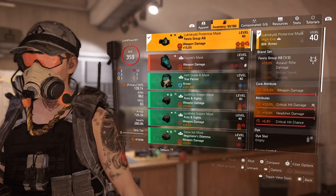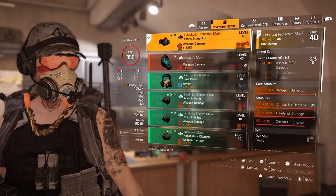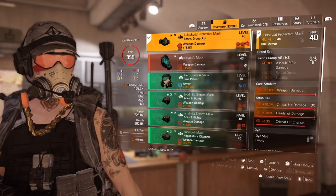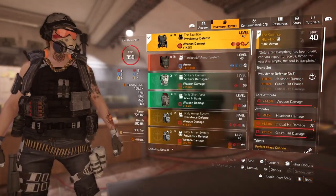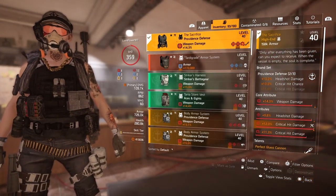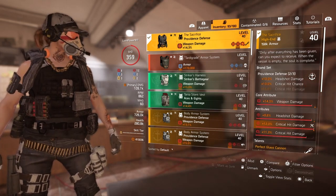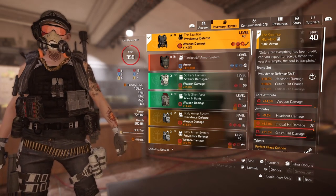The famous Mask one-piece gives you 15% weapon damage, 12% critical hit damage, 10 headshot damage, and 5.3% critical hit chance. For two-piece Providence we got 14.3% weapon damage, 9.6% headshot damage, 12% critical hit damage, and 11.3% critical hit damage mod.